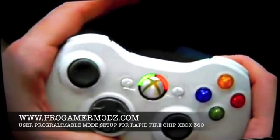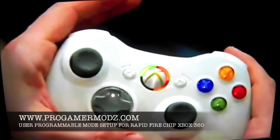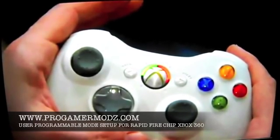This will show you how to set the rate of fire in the user programmable mode. The rate of fire is adjustable from 0 to 255. The number 0 setting is the fastest, and the number 255 setting is the slowest.